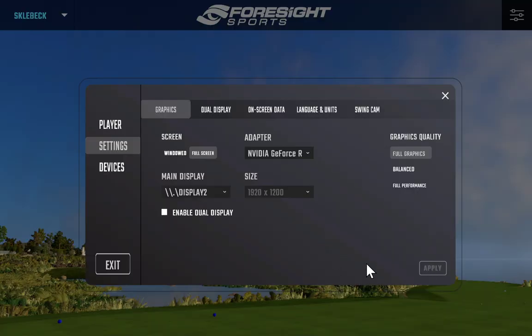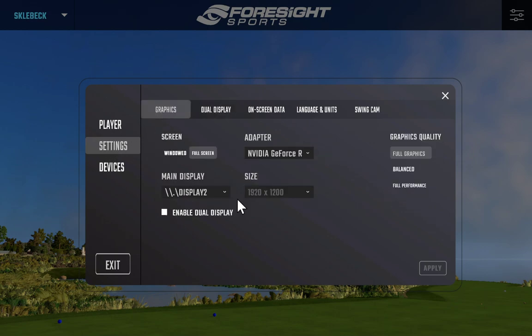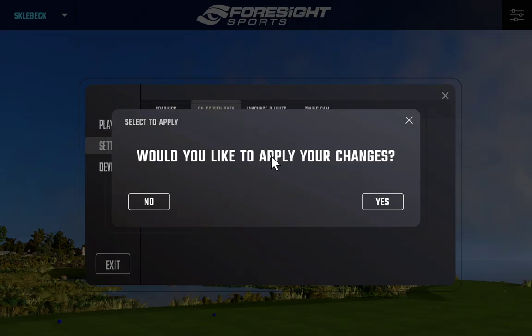With dual display, you can go in and pick your two displays and set the resolution for each. The window options include full screen and windowed — windowed lets you see your desktop icons or minimize the software if you need to open something else.